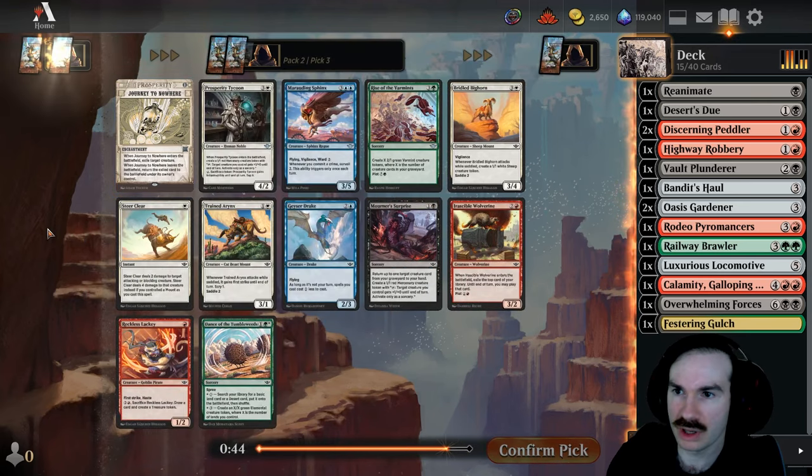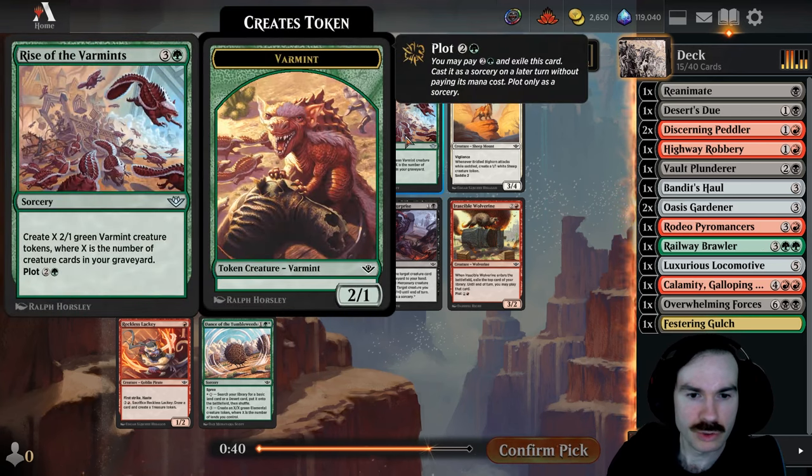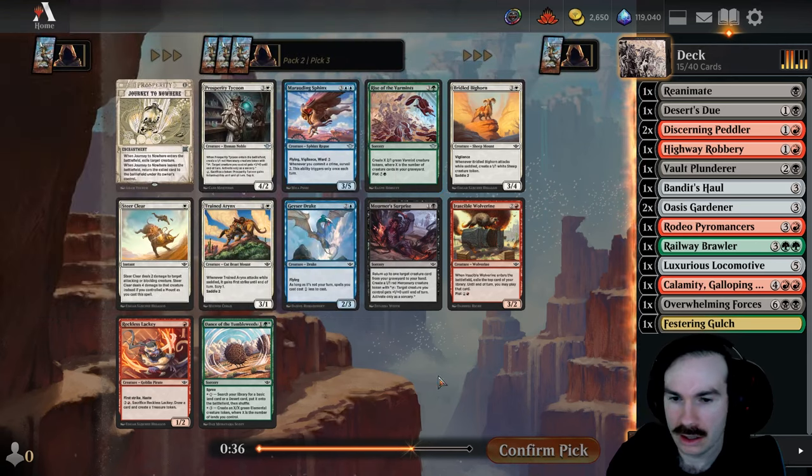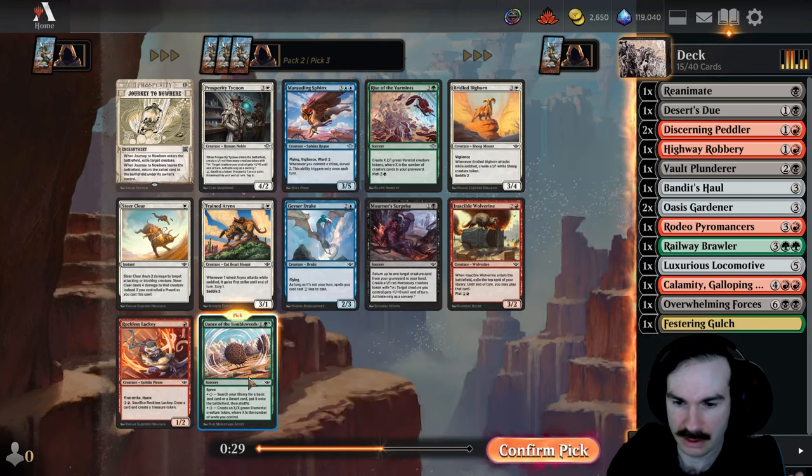Journey Nowhere is good removal, but we're already in quite a few colors so I don't know about that. Another Mourner's Surprise. Dance of the Tumbleweeds lets us actually ramp, so I think we'll take that. And if you have enough mana you also get a big fat fatty, so this card's actually pretty good for us.